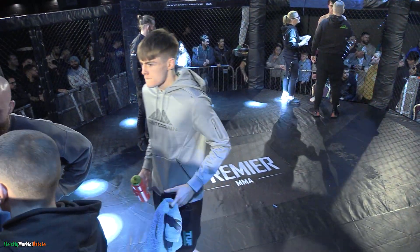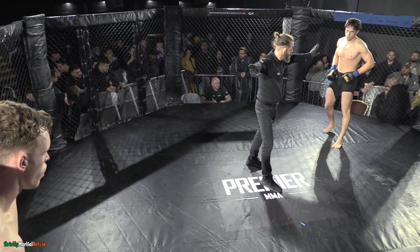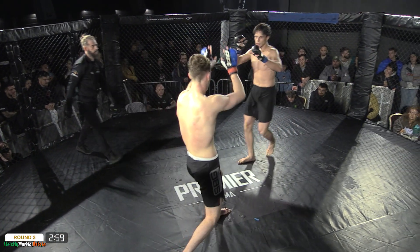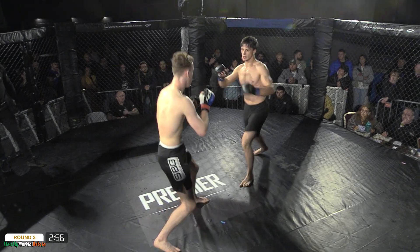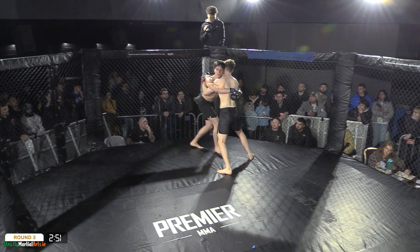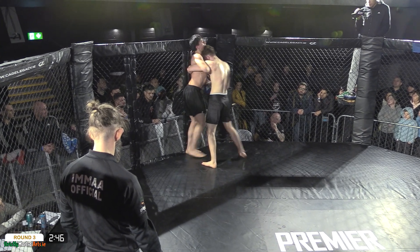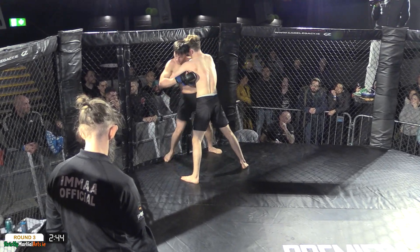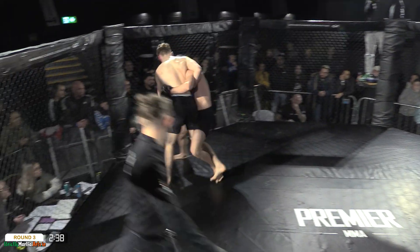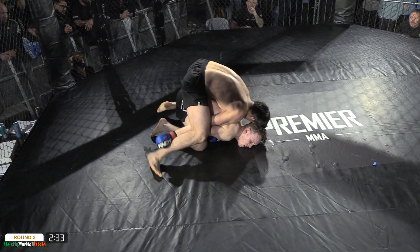We've still got another three minutes to go. Both guys look pretty fresh and hungry coming out for this last stanza. Five three-minute rounds might be more apt for a contest like this — both guys have cardio for days and the mentality to just keep going until one person drops. Zubairaev has repeatedly tried that hip throw against the oncoming opponent. This time he goes for the outside trip, manages to turn the corner and gets Scully to the floor. Very well executed.